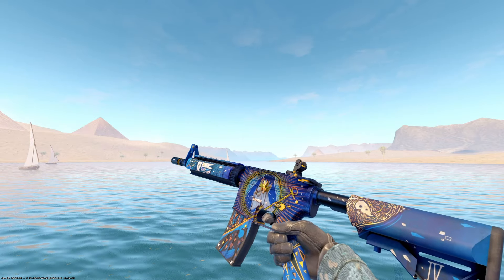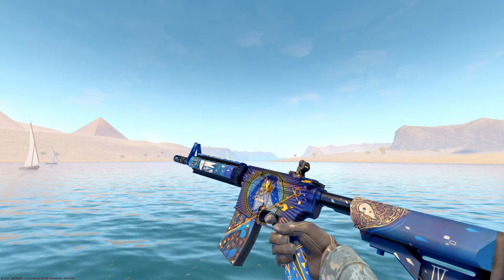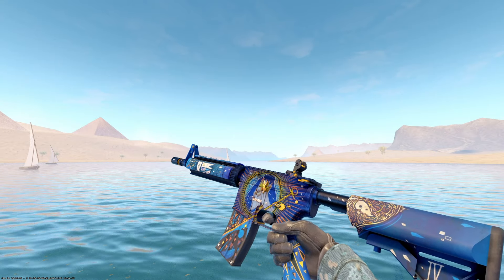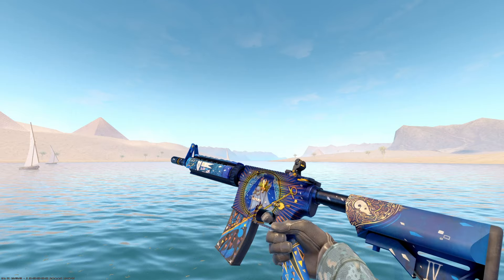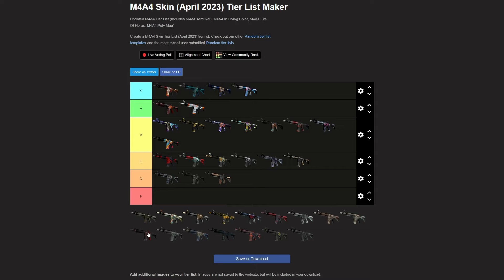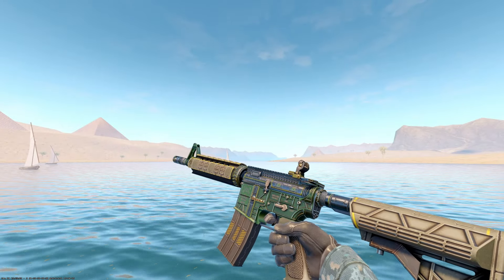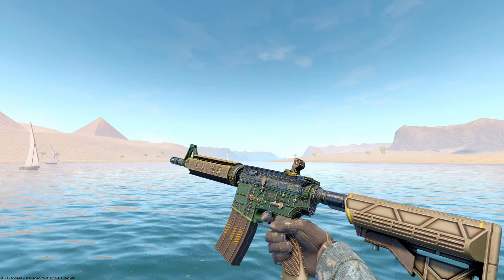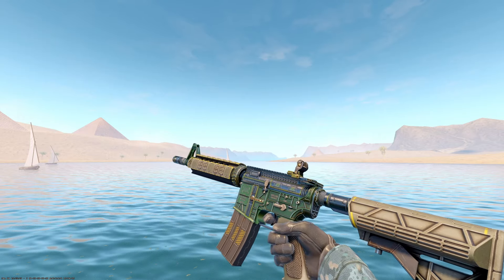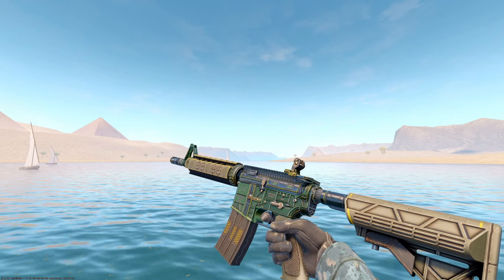I think this is better than everything we have in the S tier right now — I'm not going to lie. Maybe not the Poseidon, but I really love the Emperor, I think it looks amazing. I think it looks great as well — I pulled this in one of my trade-ups in my Nothing to a Knife series. Tons of color, tons of artwork that stands out. I definitely think it's an S tier skin. I'd probably agree, under the Poseidon or around the Poseidon, but under the Poseidon.